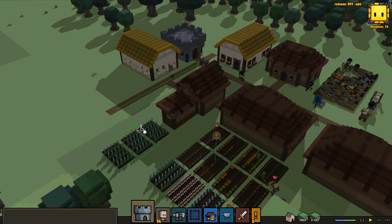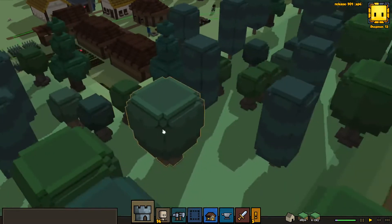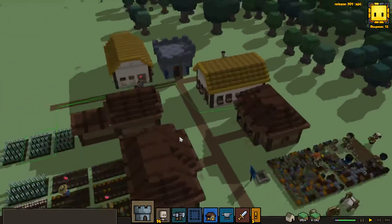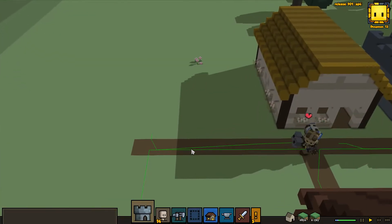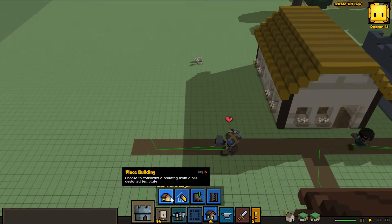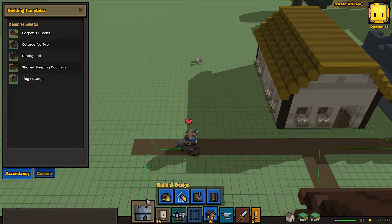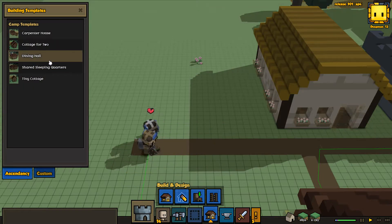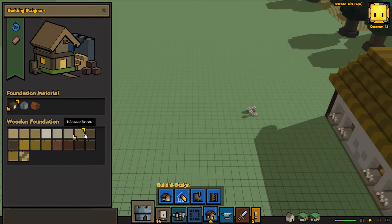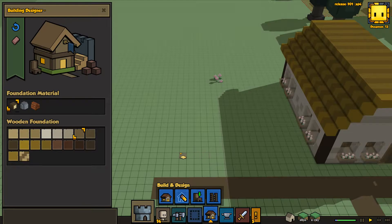Hi guys, I'm Not Satan and we are playing Stoneheart. So last episode I was about to make a blacksmith, and this time you'll actually be seeing how I'm designing stuff - designing a new home, because previously we just used something that was already there, so there was no designing involved in that.